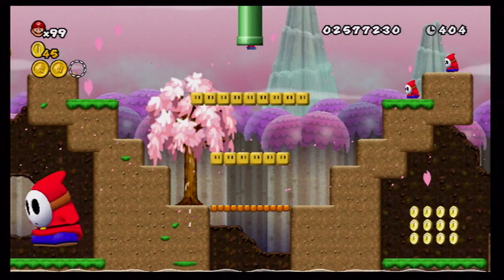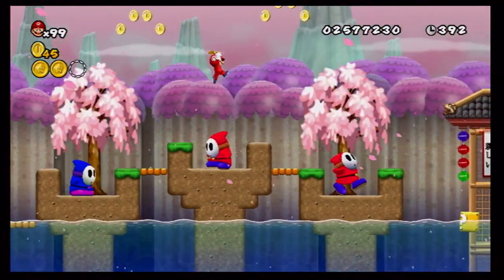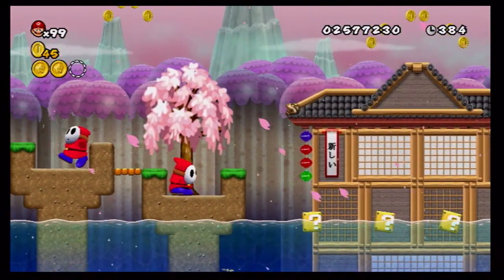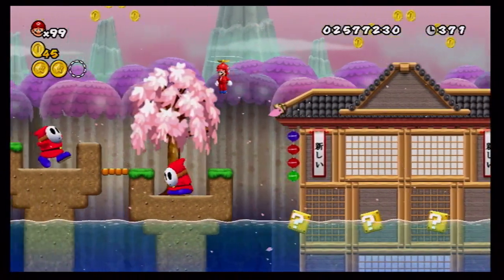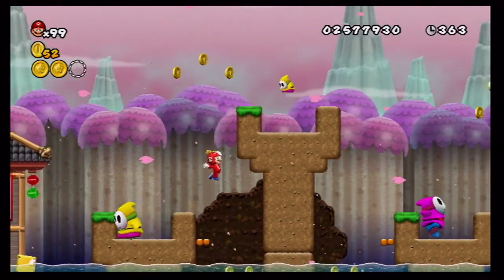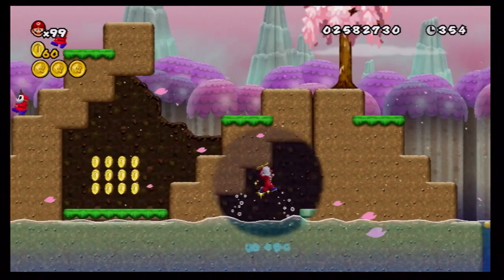Let's find the third star coin — I think it's got to be right near somewhere. Oh, must be right there. Wow, this game wants to be mean. How am I supposed to get up there? Wait — is there a pipe? Maybe there's a pipe you need to go through. Yeah, I knew it!